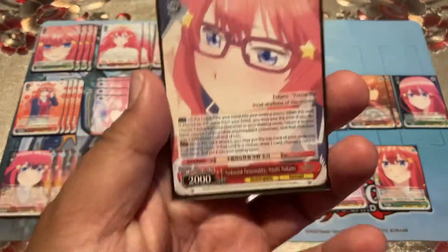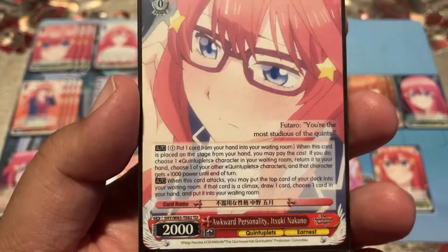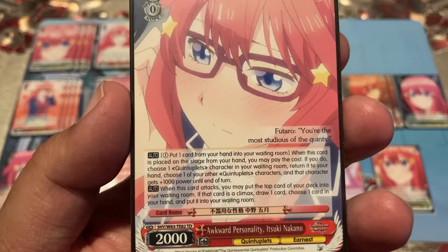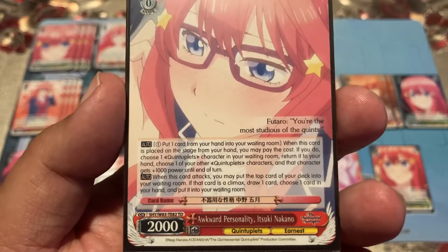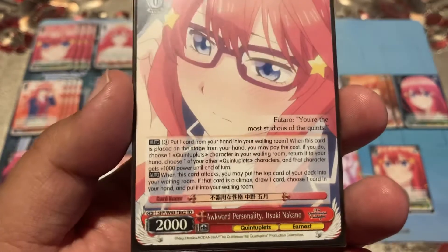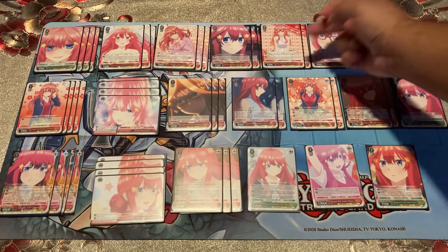'Awkward Personality Itsuki Nakano' — one stock, put one card from your hand to the waiting room. When this card is placed on the stage, you may pay the cost: choose a quints character in the waiting room, return it to hand, and give something a thousand power. When anyone attacks, you can put the top card of your deck into the waiting room, and if it's a climax, draw a card then put one card from your hand to the waiting room — a little synergy with 'Pure and Innocent Itsuki.'